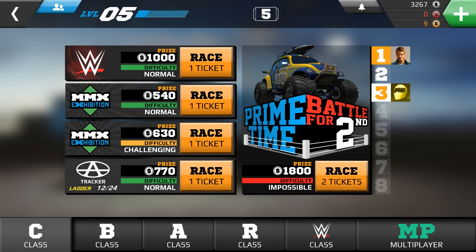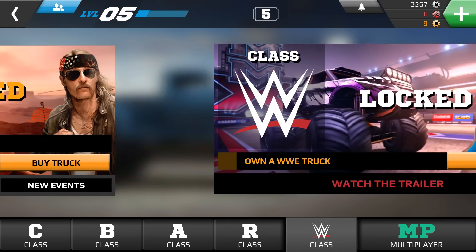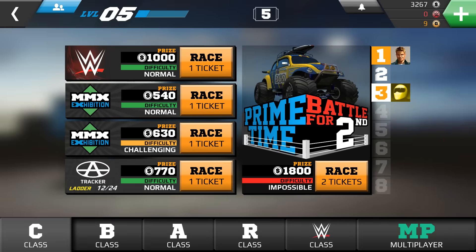In terms of the different racing classes, there are six in total: C, B, A, R, WWE, and also a multiplayer mode. Within each mode you've got some racers down the left-hand side which help you progress to then complete the main racers on the right-hand side to climb the leaderboard.